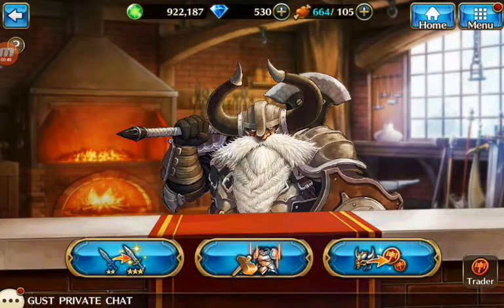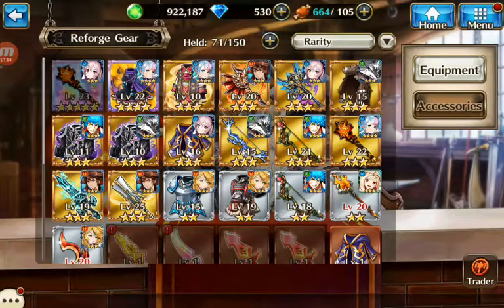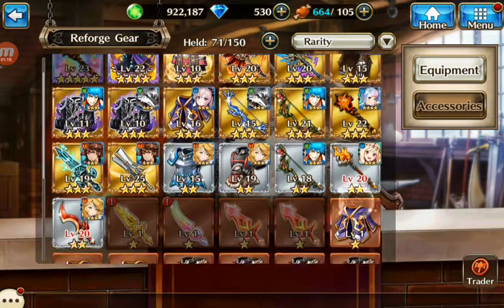So this is the blacksmith. What he does is help you go from a 2-star to a 3-star to a 4-star to a 5-star. Or you could power up your gear up to the level — each star means 10 levels. So you can figure that 5 stars is 50 levels, 3 stars is 30.